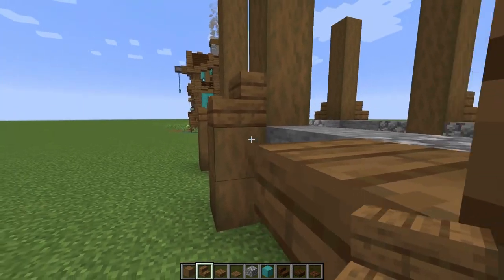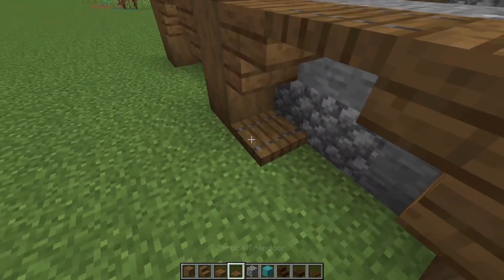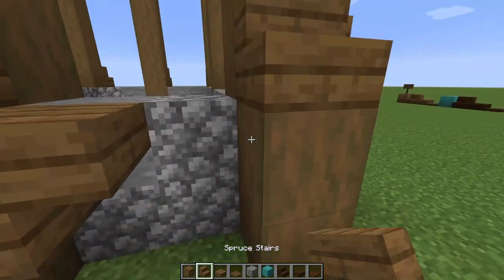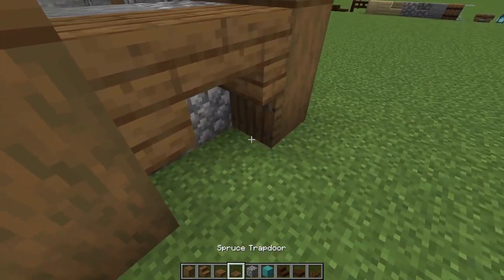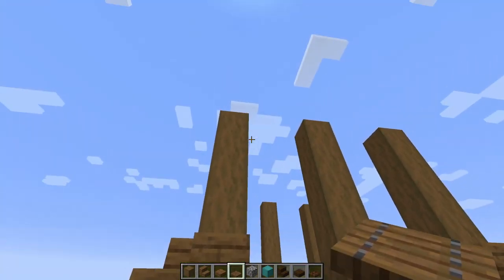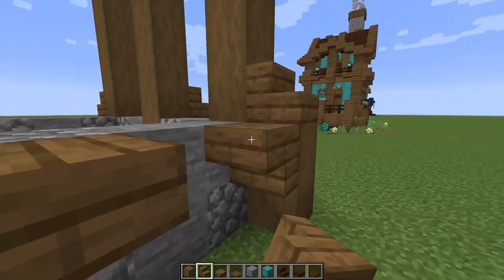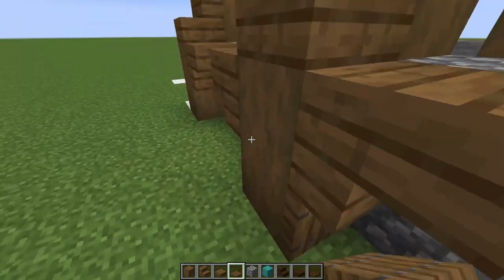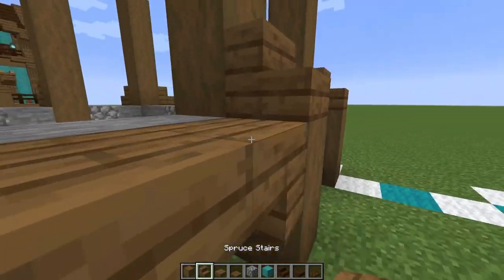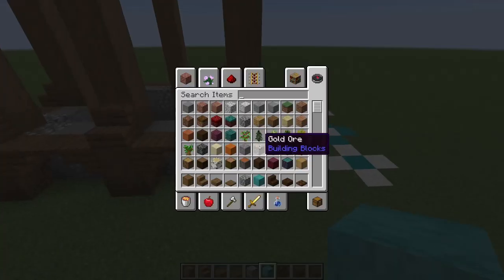Now that the cobble foundation is in place, let's work out some details. Put some upside down stairs right next to both of these pillars, a trapdoor in the center and trapdoors on the sides. Do the same over here - upside down stairs on each side, then trapdoors on this side. Leave this section open because we're going to put a big fireplace there. Then on the back repeat: upside down stairs on both sides and trapdoors in those gaps. On the last side just put the upside down stairs - you won't see the trapdoors there.